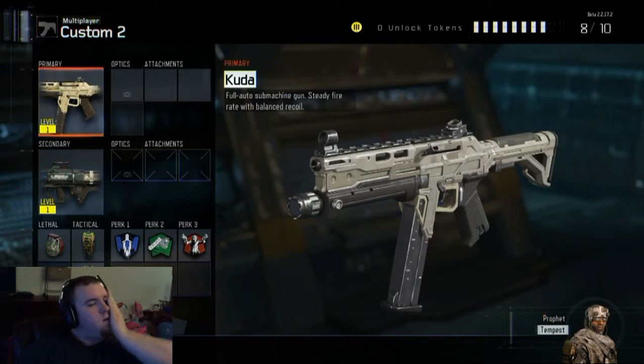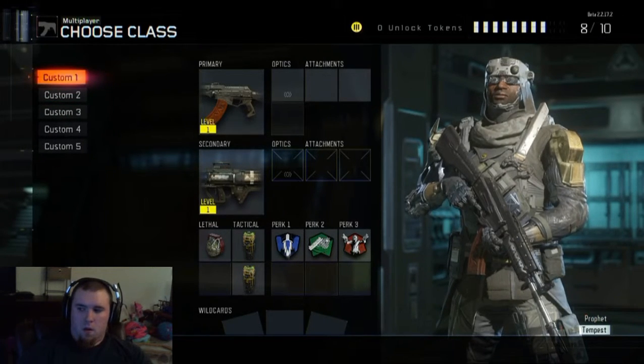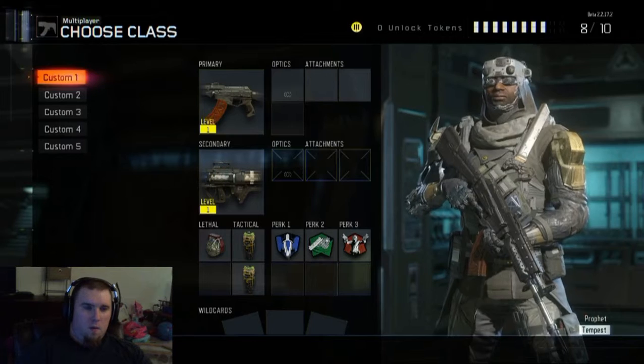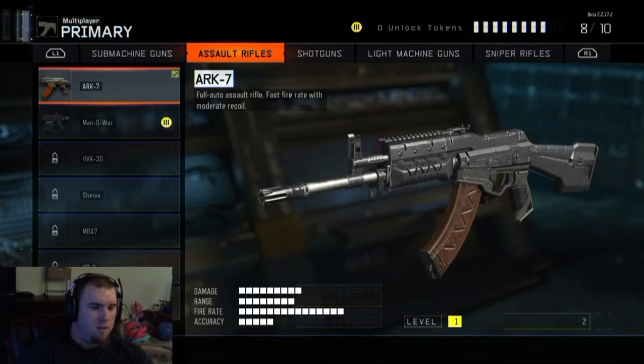Yeah, yep — the lightning gun's probably OP but we'll see. So I think I'm gonna go with the Outrider, the bow chick. I'm just trying to look at all the guns and stuff. The ARC-7 assault rifle kind of looks like an AK.